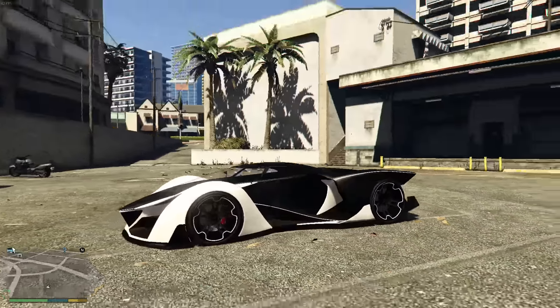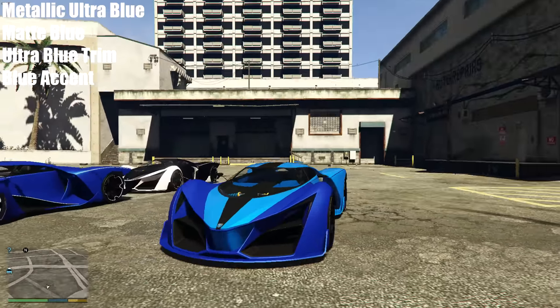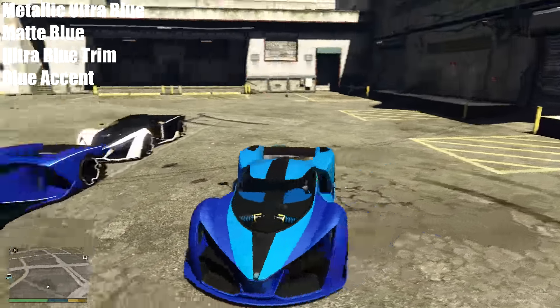This first color combo is from Tyler on Twitter — a metallic ultra blue primary with a matte blue secondary, ultra blue trim, and blue accent. You might want to add an ultra blue or ice white pearlescent. I really like the two-tone blue here, lighter in the back and darker in the front. Over here is another one — just an all matte blue with an ultra blue pearlescent, white on the inside and trim. Blue on this car for whatever reason I think is probably the best color, and these are two awesome options.